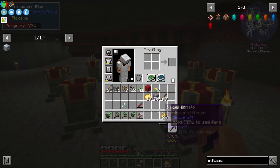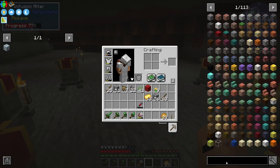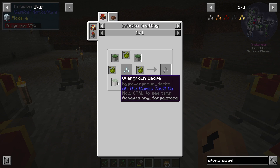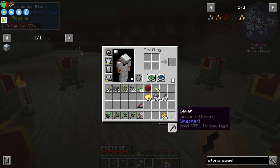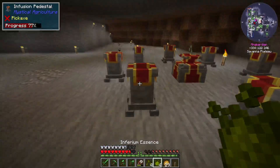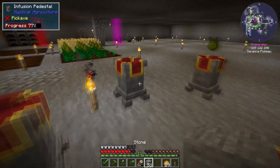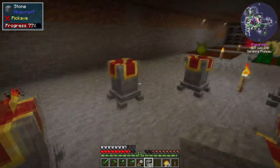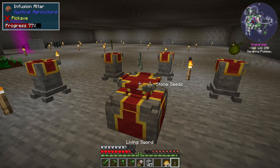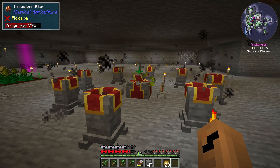There we have it. So first off, that goes there — stone seed. We need some stone and some inferium essence. One, two, three, four — so one there, there, there, and there. And there, there, there, there, there, there. And it says I'm making stone seeds; it just needs a redstone signal to begin.